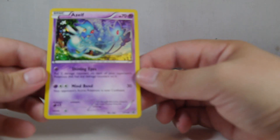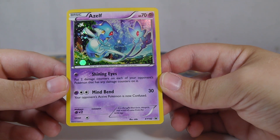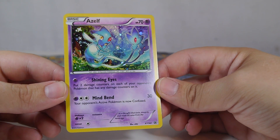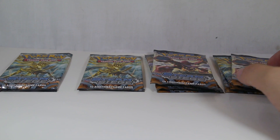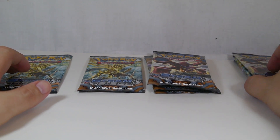Azelf is XY142 — Shining Eyes puts two damage counters on each of your opponent's Pokemon, and Mind Bent does 30 while leaving your opponent's Pokemon confused. Really awesome art on all of these for sure. None of them are really all that useful in terms of playable cards, but they all have cool artwork so collectors have a little something to enjoy.